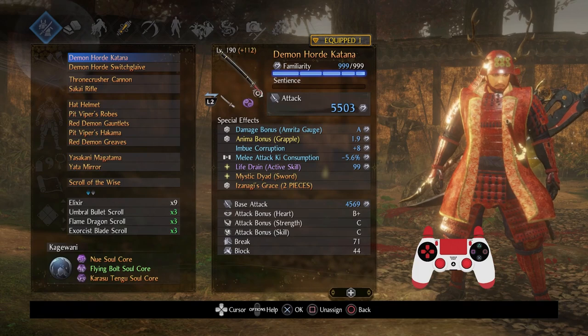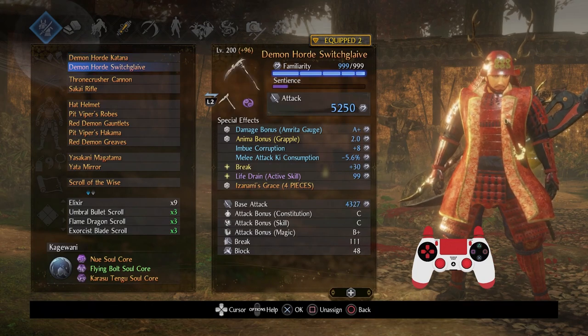Demon Horde Katana — it's not optimized, but I like the fact that it has Anima Bonus on Grapple, Life Gen Active Skill, and Corruption. It's pretty much the same theme on my Switchglaive as well. Feel free to substitute them with whatever you'd like.